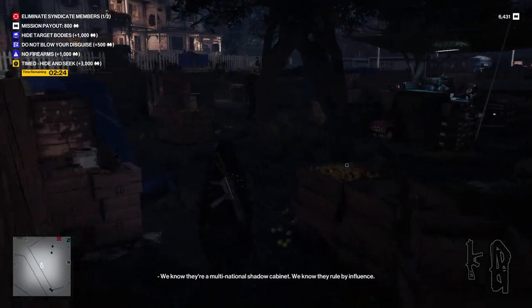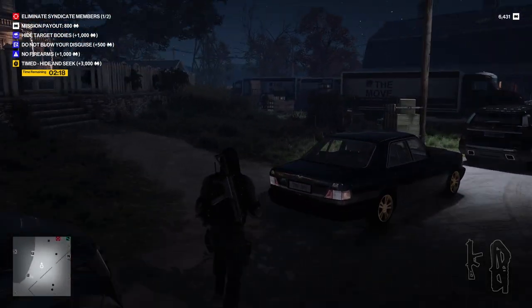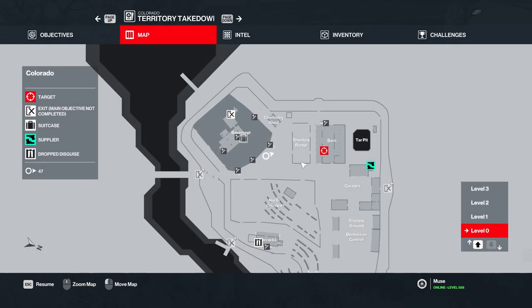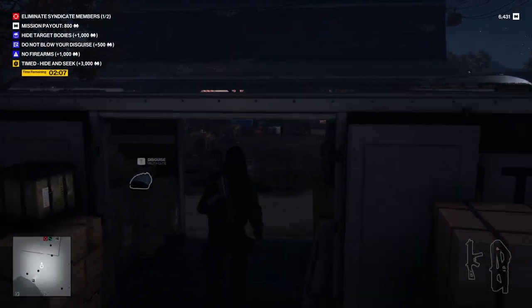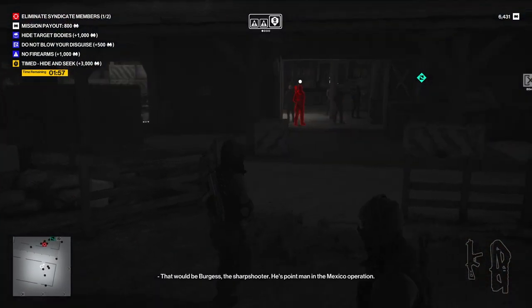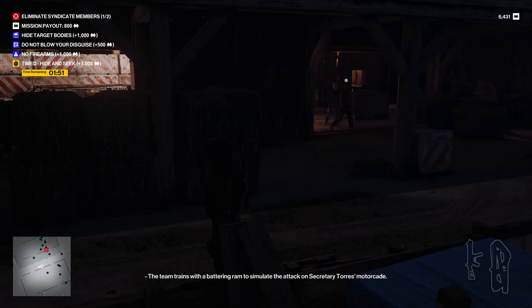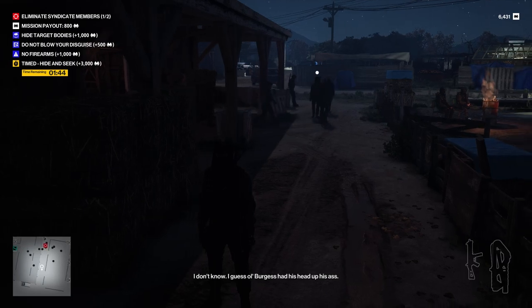On we go to target number two. Much as I love this disguise, it's got very few enforcers — we're going to need a better one to get into the house. He's over in the barn now. Has he moved from there to the barn? Is he following Pavarti or something like that? There he is. He's following the elusive target — we're on the elusive target version of the map, and he is one of his guards.